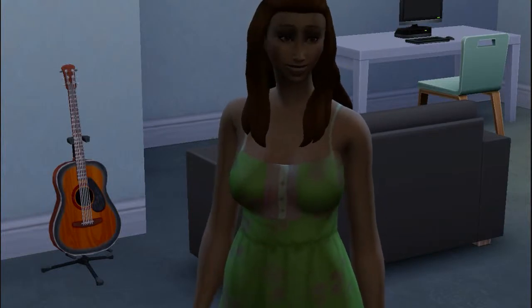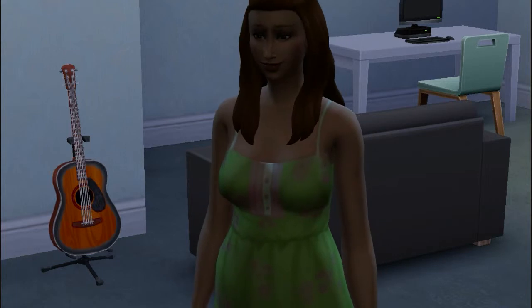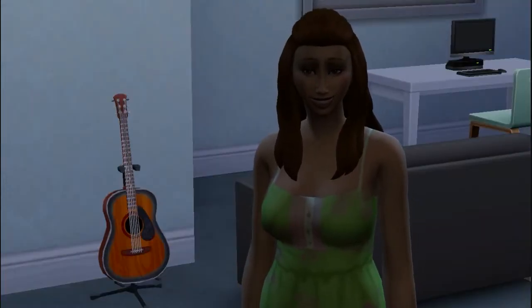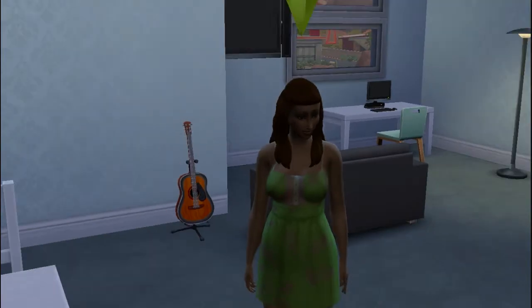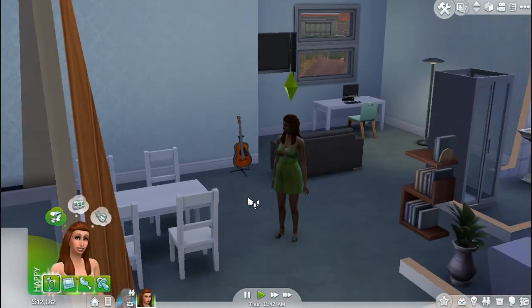Hi guys, it's me GreenSim2 and welcome back to part 7 of The Sims 4 Let's Play. In the last part, we got Darcy engaged with Zane, they moved in, and we got her pregnant. I gave her a little makeover — changed her hair and her outfit and she looks really cute. Zane is at work, in case you're wondering where he is.